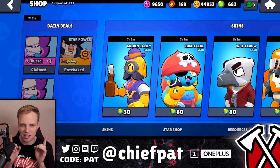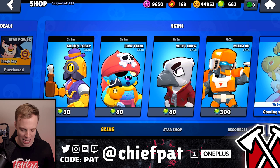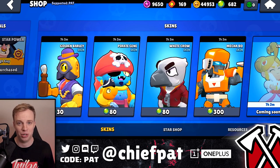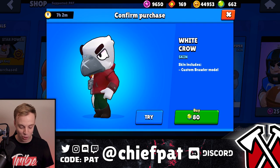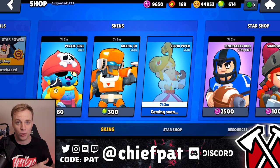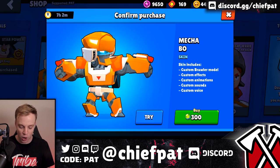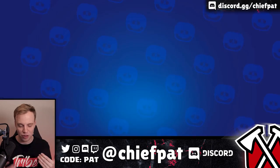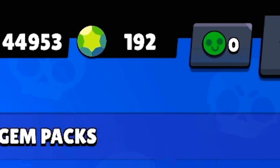Kicking things off, we obviously need a skin to win as much as possible. Peepin the shop, we have some of the goat skins in the entire game — and by goats, I don't mean greatest of all time, these are actually some pretty bad skins. Golden Barley is pretty bad but only 30 gems, so I'm going to pick that up. White Crow is a legendarily bad skin — I like saying it's one of my favorites just to get people upset. Hopefully when they remodel Crow he'll look better. Pyra Gene is actually really solid at 80 gems. And of course Mecha Bow at 300 gems — for the plebs who can't get the gold Mecha Bow. That's four skins, and now we're only at 192 gems. Using code PAT inside of the shop, as always.